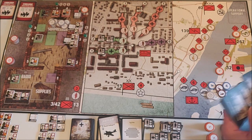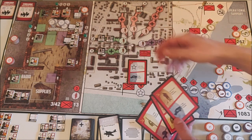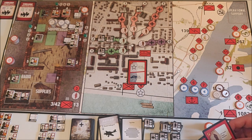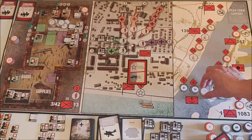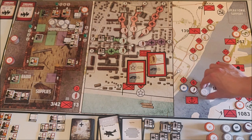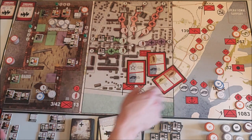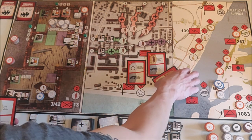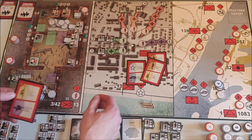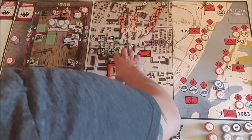Next turn — Soviet card phase, four cards, three actions. We have the Volga — I'll use that to get food tokens into my house. I changed my mind: I'm getting one food token, one zapper, and one medkit. I'm using this card because I don't have any anti-air to protect against the Stukas. That's it.